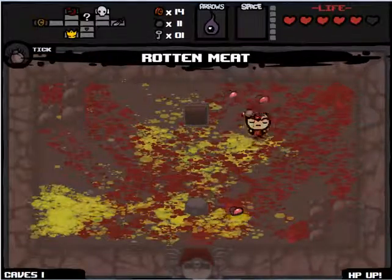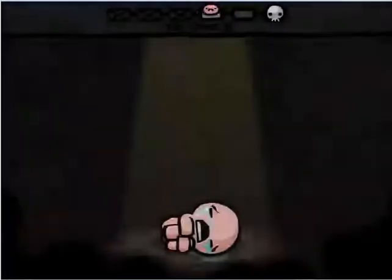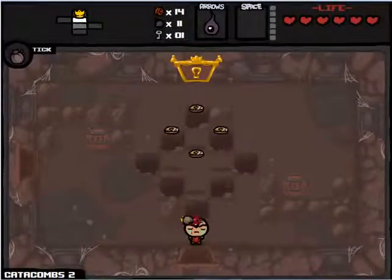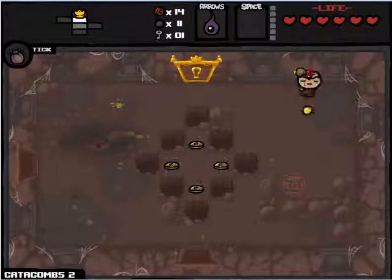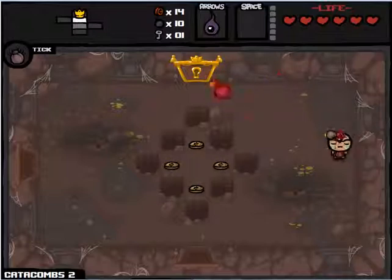We did get Rotten Meat and we will be back up to full health. Not terrible. We'll continue down to the next floor since we found the first secret room. The second secret room you basically find by accident — it's just hidden wherever it wants to be. It's kind of a pain to find, but it can have items in it or a bunch of hearts.